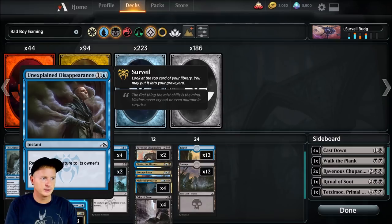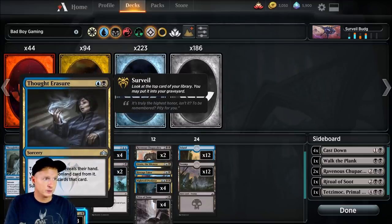Unexplained Disappearance: return target creature to its owner's hand, then surveil one. Only going to run one copy of this, but it's a little bit of control — we are running blue-black, why not? Thought Erasure — we're running three copies of this. Target opponent reveals their hand, you choose a non-land card from it, that player discards that card, and we can surveil one. Didn't go crazy and put four; I think three will do just enough. We're really utilizing it for the surveil and getting rid of something our opponent has that could be a threat.